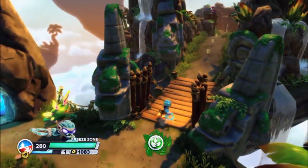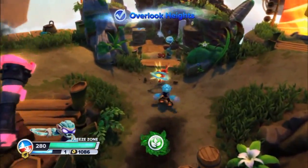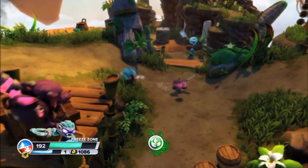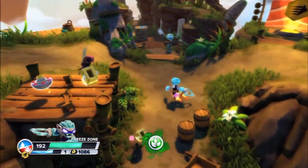So here in this part we hear Freeze Blade's catchphrase, and see that he has swapped with Blast Zone's bottom half. This makes him have both his own standard abilities and Blast Zone's altogether, which can be effective if you are planning on doing elemental combo attacks on enemies like the Greebles here.